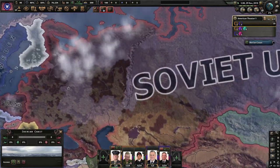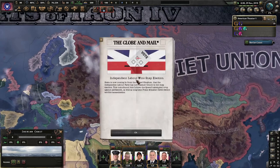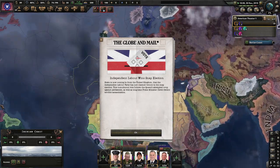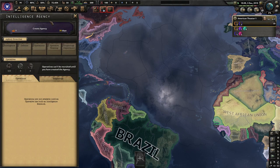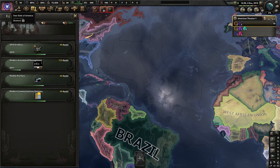I remember my first campaign — this was playing as a Soviet Union with good old Putin. Independent labor wins a snap election in the UK — well, good job, labor. We haven't created an intelligence agency yet, but we'll see what way we go. I kind of like that flag — the Free States of America.